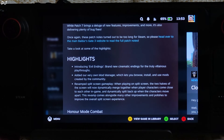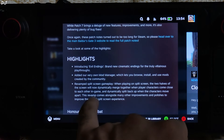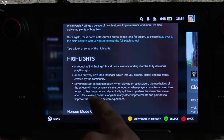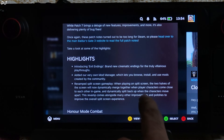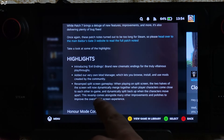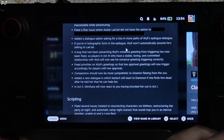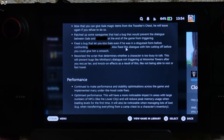We can access the mods from the in-game settings. We can also create mods for this game using a separate toolkit, which you can download from Steam. The split-screen gameplay has also been revamped — when playing on split-screen, the two halves of the screen will now dynamically merge together when player characters come close to each other, and dynamically split back up when the characters move apart.